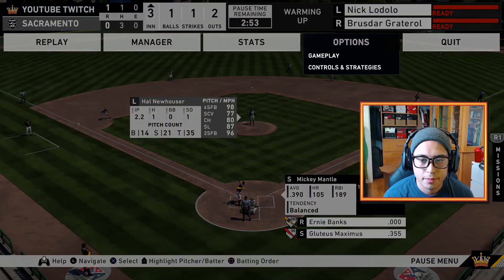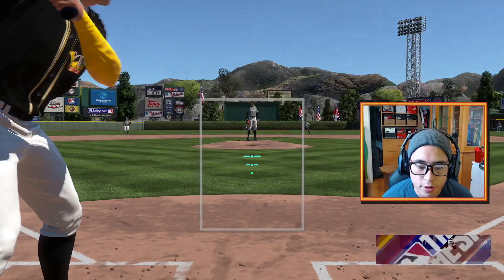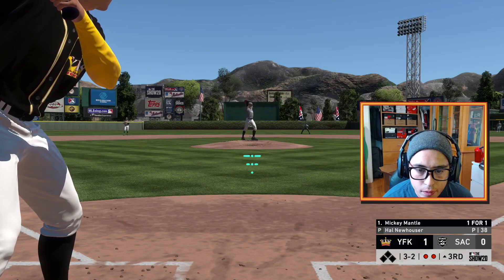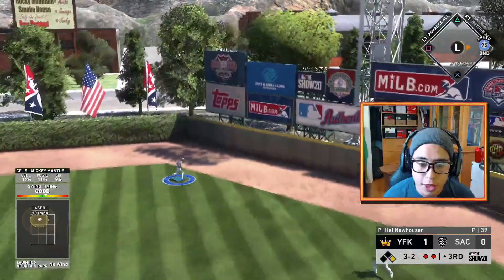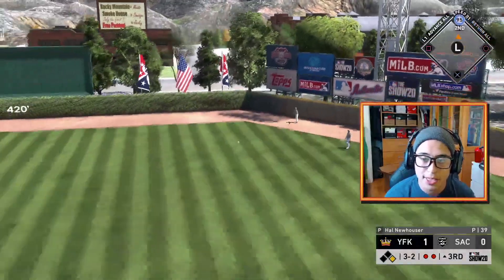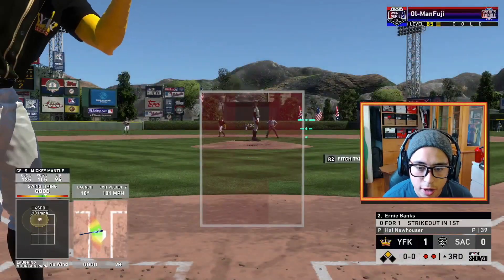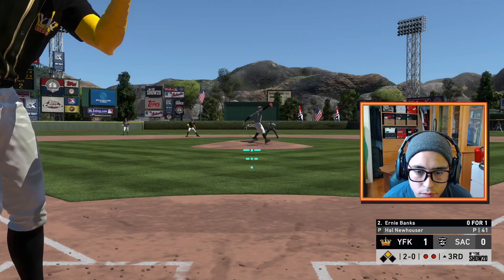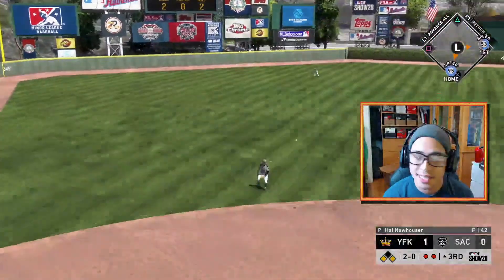I'm going to try something — I'm going out of my way to try something with my PCI. I think I'm getting too comfortable and aiming too much. Not a bad first at-bat without the inner PCI — it doesn't count because it's Mickey Mantle and I never get out with him. But now we have Ernie Banks up with a man on second — let's go! RBI single for Ernie Banks! It was a very early swing but we don't care.